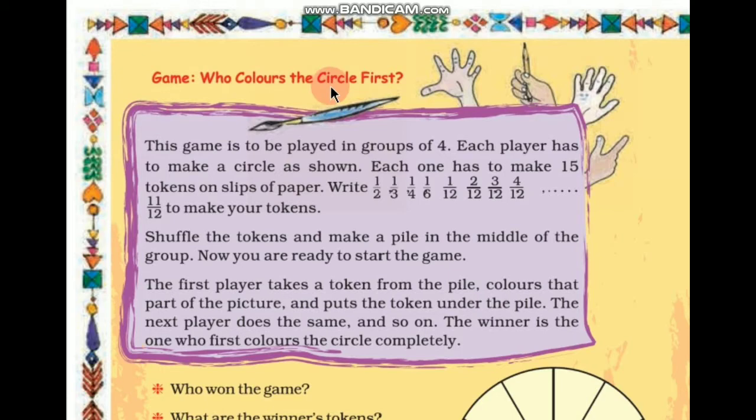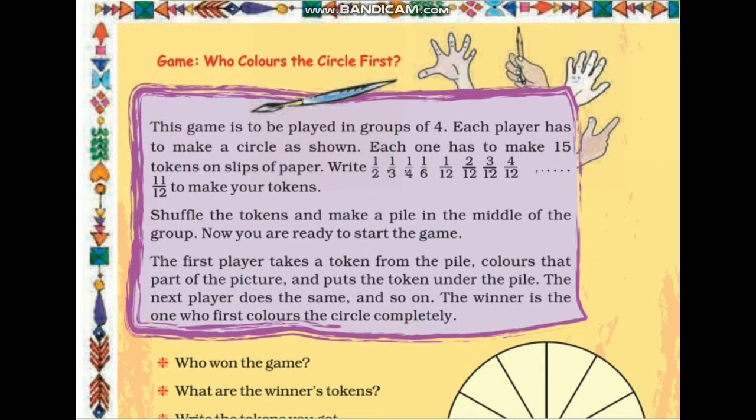Move, color the circle first. Children, here a game is given. Do you like to play? Move, colors the circle first. We will play this game when school will reopen. But till that, you have to prepare this circle and these tokens as given.